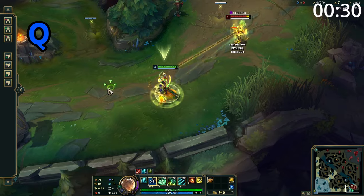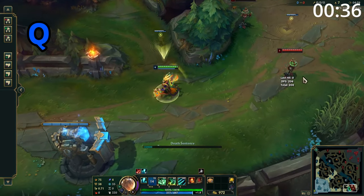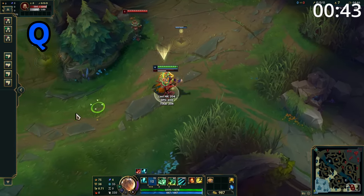Thresh's Q is a straight-line skillshot which will attach to the first enemy hit, dealing damage and stunning them. Thresh will then pull the target towards him twice. During this time Thresh is unable to attack and is slightly slowed. Thresh can also reactivate this ability at any point to dash to that target, and he can use both W and E while dashing.